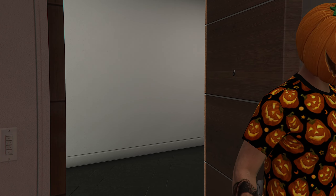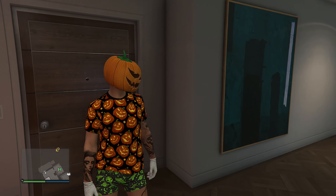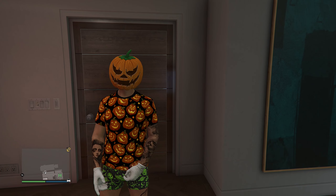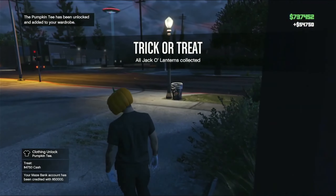Unlocking the pumpkin mask requires collecting 10 jack-o'-lanterns in a single day of playing GTA Online. And the pumpkin t-shirt is by far one of the rarest things in GTA Online that you can still unlock — you have to collect all 200 pumpkins in a single day.